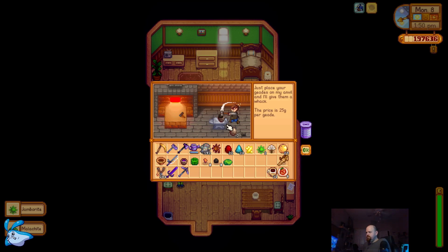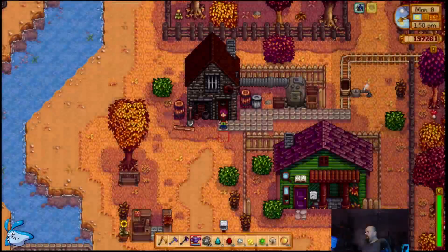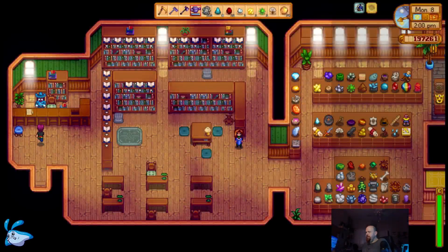Malachite. Jamborite. Cool — dwarvish helm, neat. You know, I really should probably get a chest to put right outside of Clint's to just stash all of these things in. Geminite. Ooh, fairy stone — if I had Stardew Valley Expanded, the fairy stone would be an excellent grab, but no need for fairy stone here.